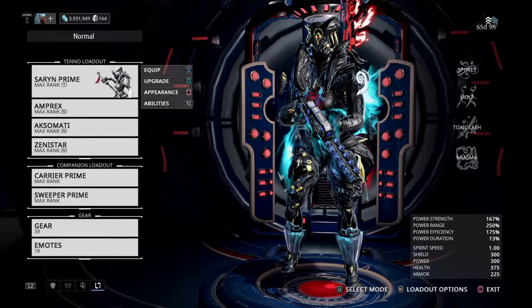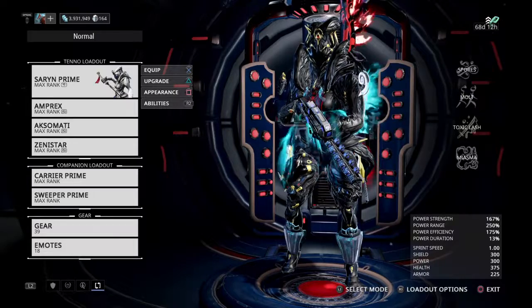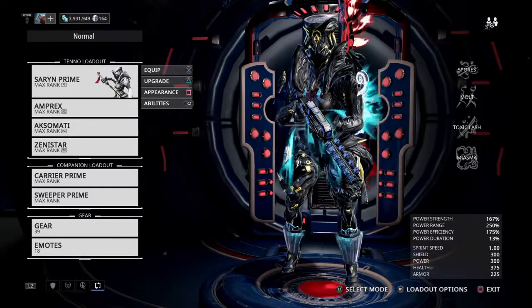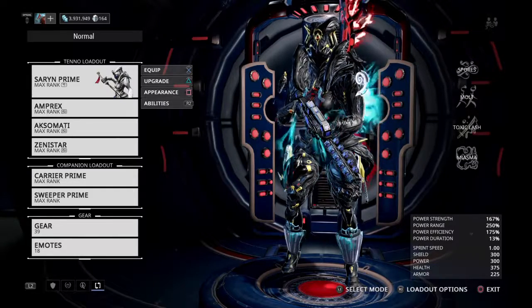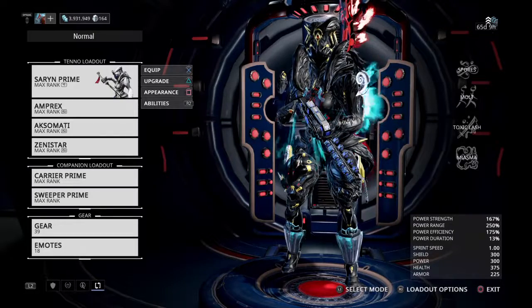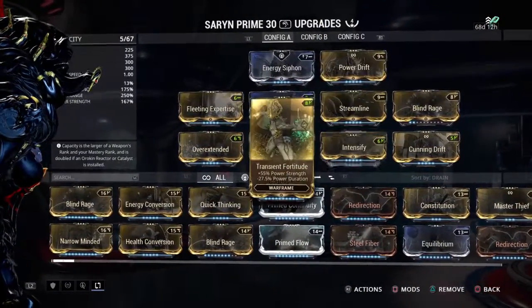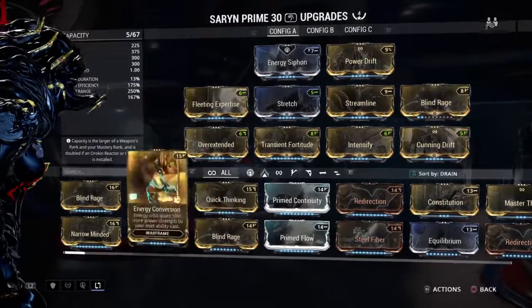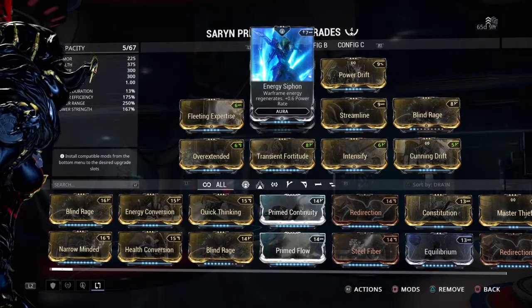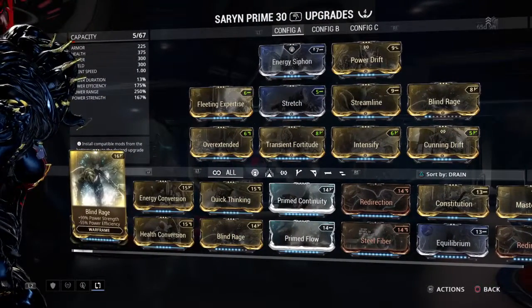Hey guys, Repairman here to repair your builds. We're going to go over Saryn Prime — this thing is a beast. There are two ways you can go about it: you can go with a very easy spam build using max range and max efficiency. So, four Formas — that way you can get rid of the Aura polarity so you can throw anything you want in there. That's what I'm doing with all my latest builds, especially since we have so many new Auras.